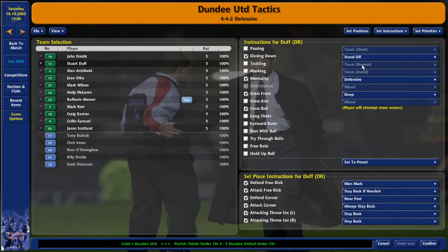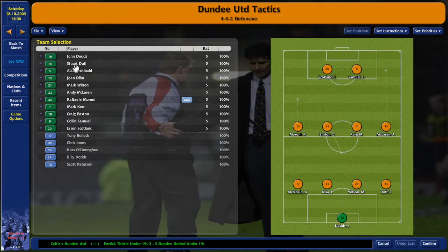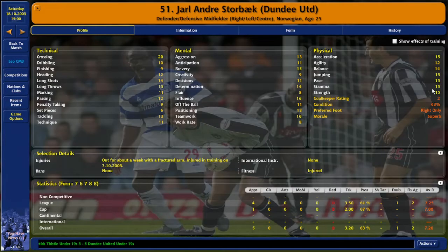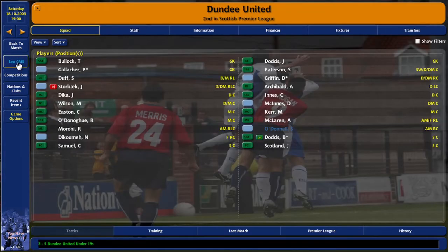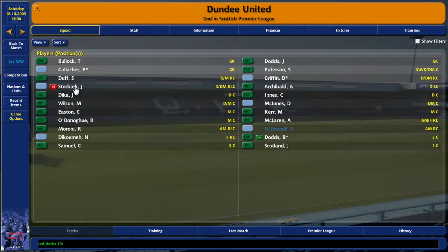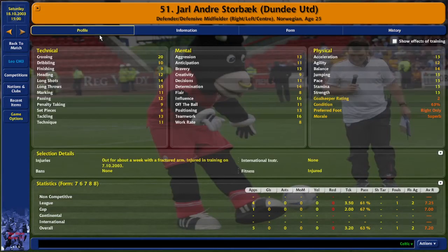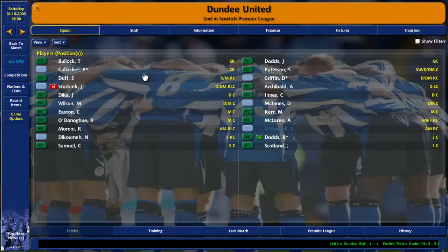Duff crosses to far post only - crosses deep, only does deep crosses - because my Norwegian right back who's got crossing 20 is out injured. That's how I was using him. I don't know if Duff couldn't do the same job but that might cost me this game. The problem with this version is there are too many players like this you can pick up for peanuts - he's just so well-rounded for such a small price.